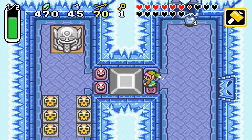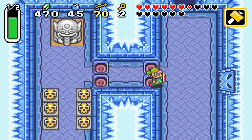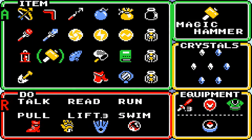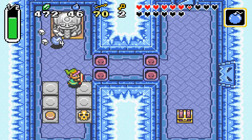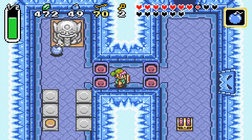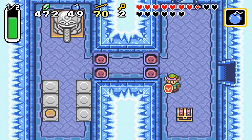I obviously have way too many bombs than I need, but I'm trying to do 100% in this game, so that was just one of the things I had to do. You don't have to, but it's nice, because I don't think I'll ever have to go look for bombs in this game. That tongue over there — it may not look like it, but you can actually pull it, and it will open certain doors.